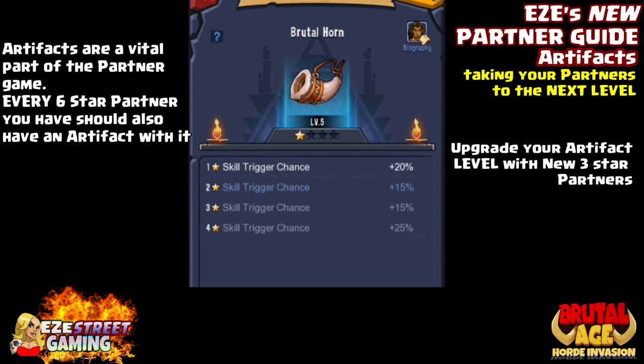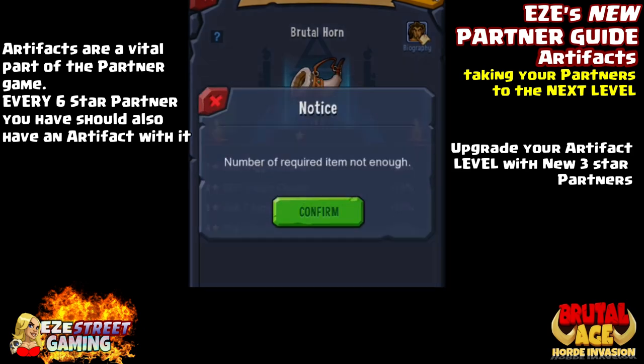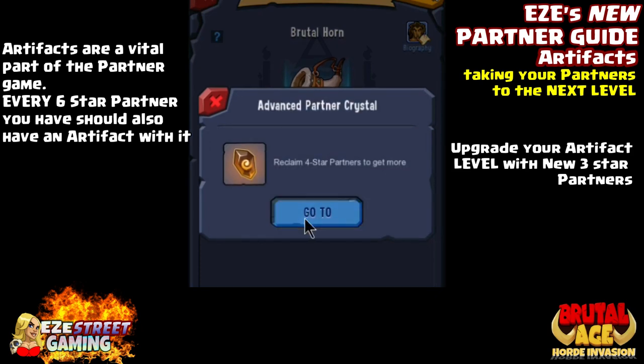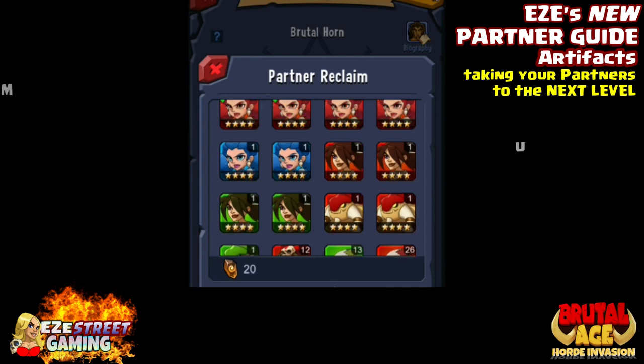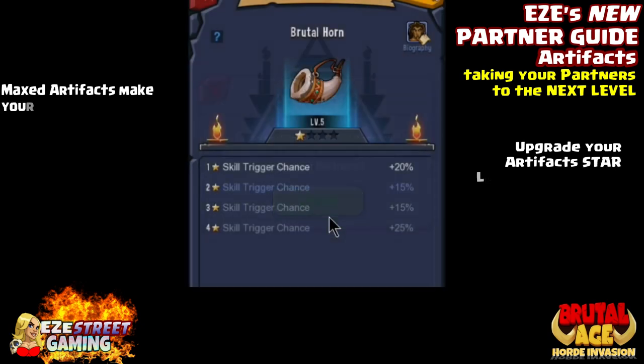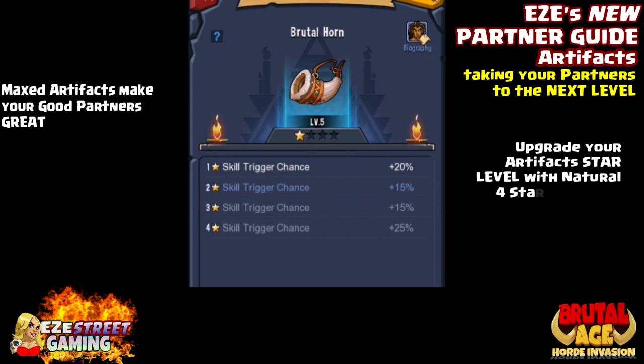You'll need three-star partners to upgrade your level and four-star partners to upgrade your star level — you reclaim them all. By doing this you make your strong partners almost invincible. A maxed-out blue nomad's natural skill constantly gives him health, and with the seal on him, after every turn there's a percentage chance to regain even more health — he's constantly healing himself and so hard to beat. Use the correct artifact on the correct partners.